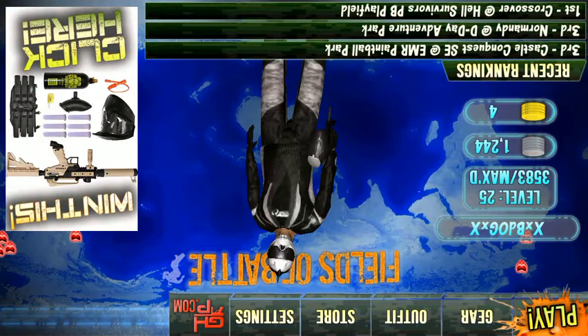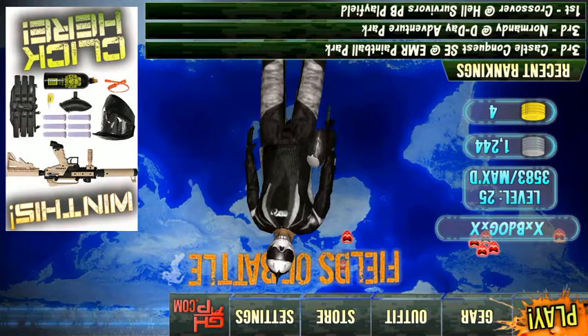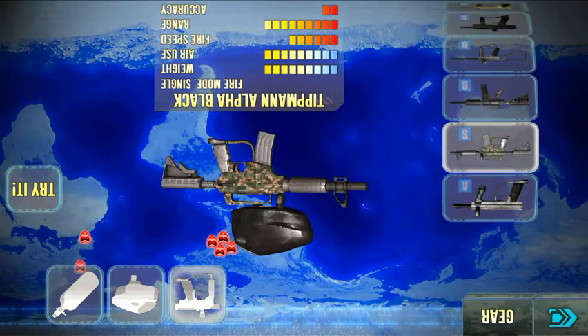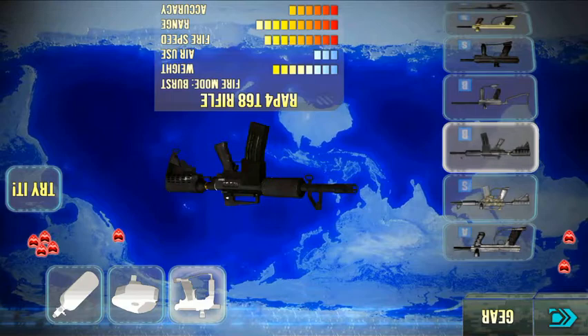The max level is indeed 25 — the last two paintball guns you unlock require level 25. This is the default weapon, the Tippmann Model 98 Rental, which you get at the very beginning. It's the Tippmann Alpha Black, a single-shot M4 mainly for sniping, but if you don't have a fast finger you probably shouldn't use it.